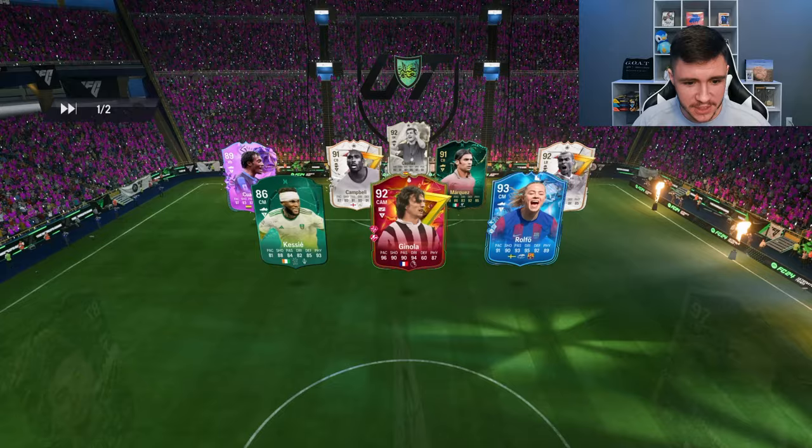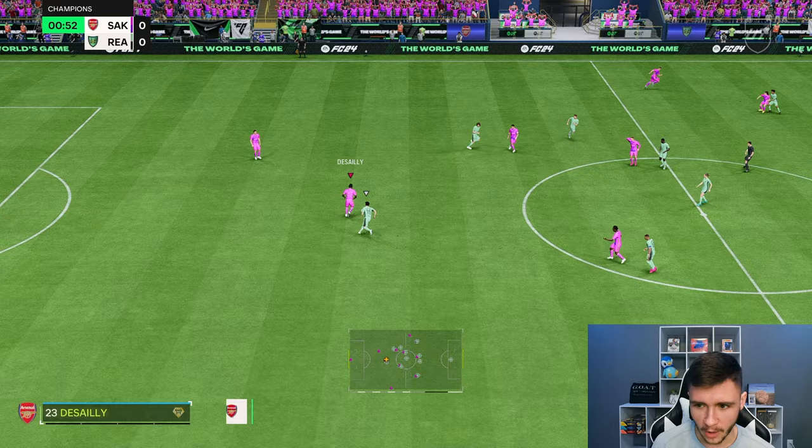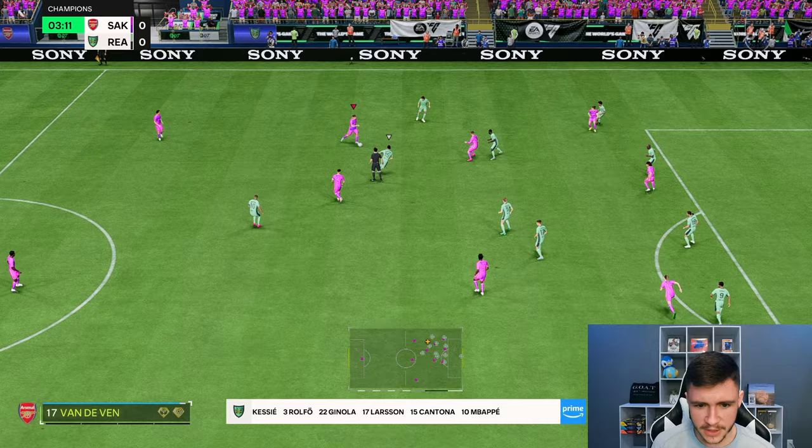Here we are jumping into game number two, and we're going to go ahead and test him out at the left back position. We're coming up against Larsson, Cantona, Team of the Year Mbappe — it's a very good team. As a center back, he was pretty good. I think for 60,000 coins, if you want to have a little bit more fun with the game, he's probably a good option. But as a left back, it's going to be very interesting to test out. We are going to be using him as an overlapping fullback.